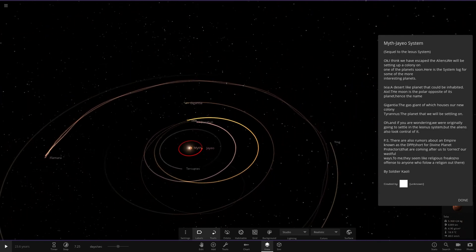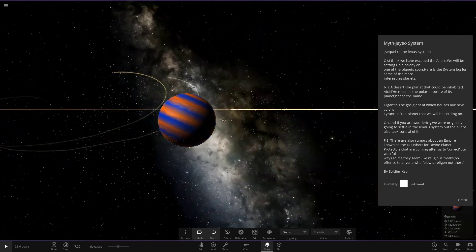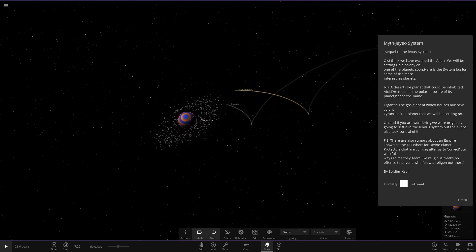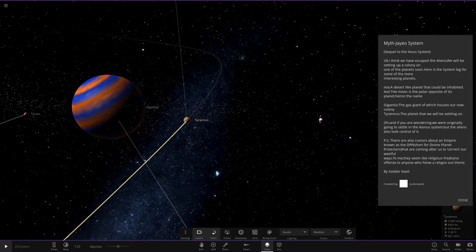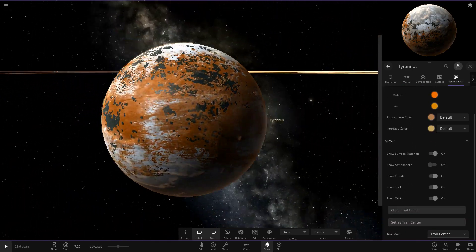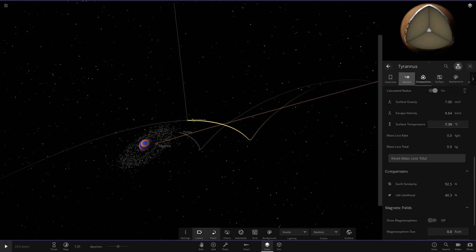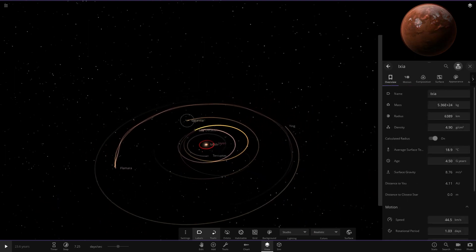Next we've got Gigantia - an orange and blue gas giant with what looks like an exploded ring. It houses the new colony. Originally they were going to settle on the Leonis system but the aliens took control of it. It has two moons; one has an atmosphere similar to a Venus-Titan color. The similarity and lifelike stats are pretty decent - around 96 and 42 - quite similar between the two moons.